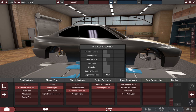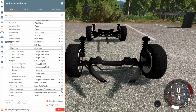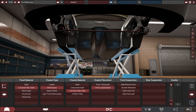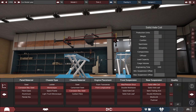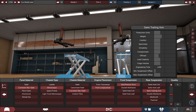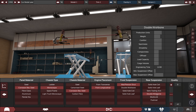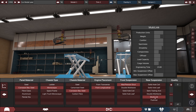For engine placement it's going to be front longitudinal because it's a front engine rear wheel drive configuration. For the front suspension, it doesn't have a solid axle and it doesn't have a double wishbone, so the only option left is a McPherson strut setup. For the rear, it's hard to tell exactly what kind of suspension is back there, but my best guess is a multi-link suspension configuration.